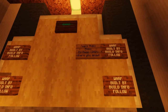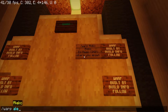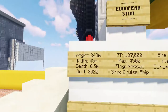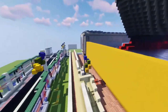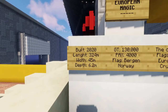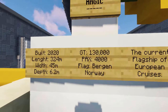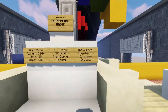Now we have Alex's two builds. These ships are absolutely amazing. So here we have — he told me to show the European Magic first. This is the European Magic. Some facts: built 2020, length 324 meters, width 25 meters, depth 6.2 meters, gross tonnage 130,000, passengers 4,000, flag Bergen Norway — and the current flagship of European Cruises.